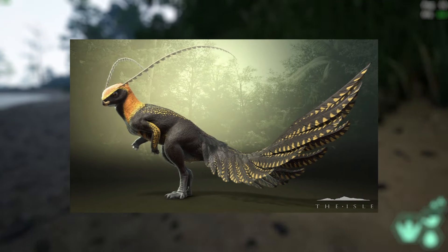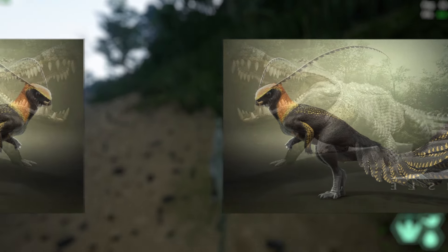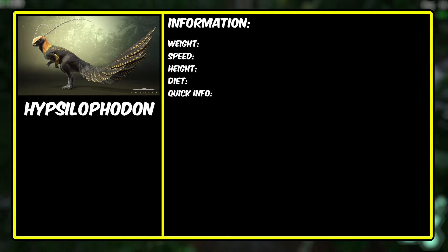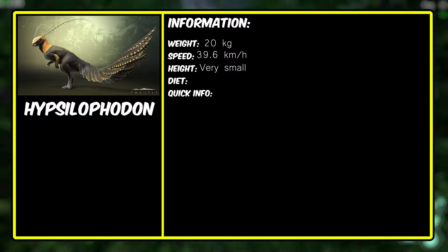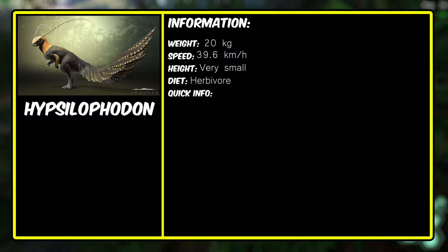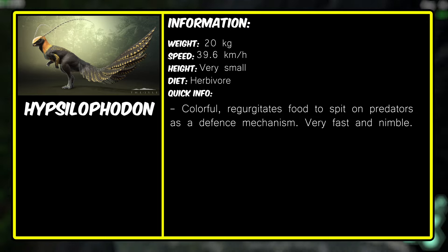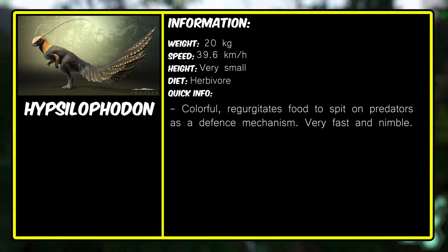Now we'll take a deeper look at each one, starting from the smallest and making our way up to the biggest. The first one is Hypsilophodon. We all know the Hypsilophodon in The Isle — it's a little colorful creature that's very cute and adorable. It weighs around 20 kilograms in the isle, is very fast at 39.6 kilometers an hour. Its diet is herbivore, and this guy can spit and regurgitate food to blind dinosaurs while it runs away.